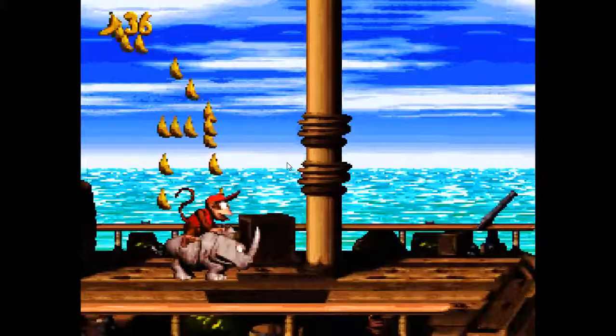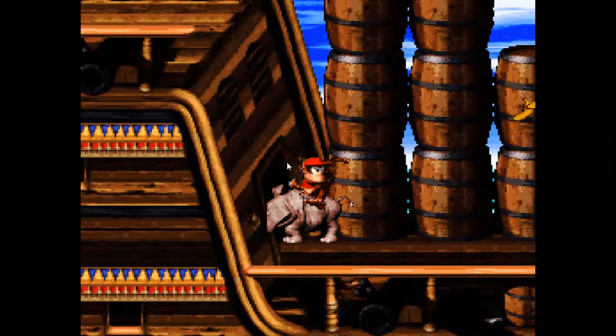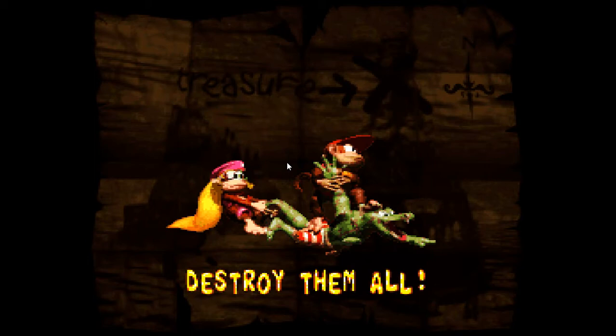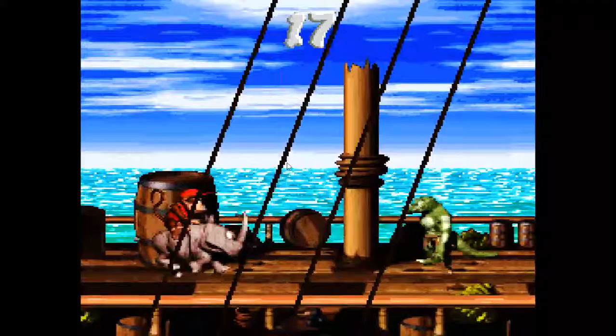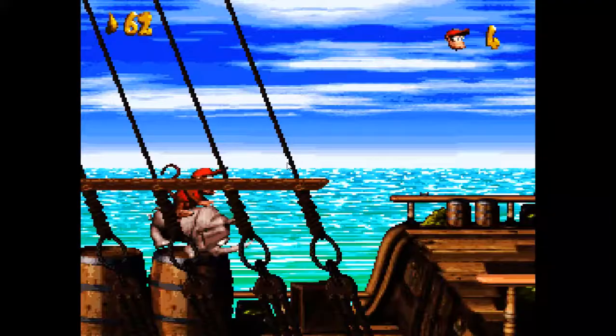There's a secret here that I don't usually get that I'm going to go ahead and grab. Charge! He was supposed to go in there, sorry. Fun fact: if you hold the Y button while jumping, you'll get a lot of extra goodies there.